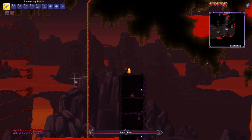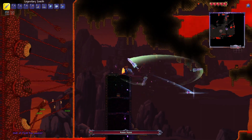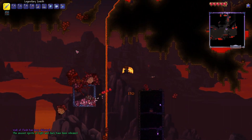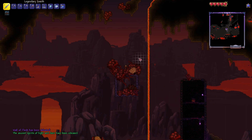Then you'll spawn the Wall of Flesh. What you wanna do, like most of the other bosses, grab out your Zenith, just start swinging it around and aim for the eyes — it will kill the fastest. And there you go, that's how you kill the Wall of Flesh in Terraria.